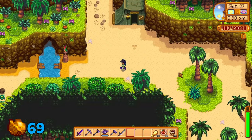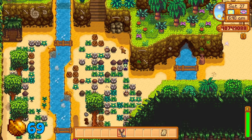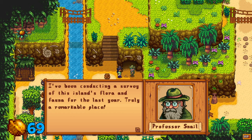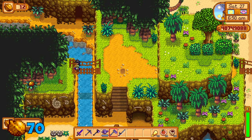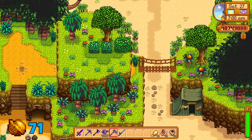Then we'll head back to the north side of the island. There is a bridge here that can be unlocked with 10 walnuts, which I would recommend opening up this area. Use a bomb or explosive ammo from a slingshot to reveal Professor Snail — he'll unlock the tent to the right side. When the cutscene is complete, head up north to this spot of random stones and use your hoe here for a walnut. Head across the left bridge for another walnut, then head to the right through this stone to cross the bridge and reveal another two walnuts.